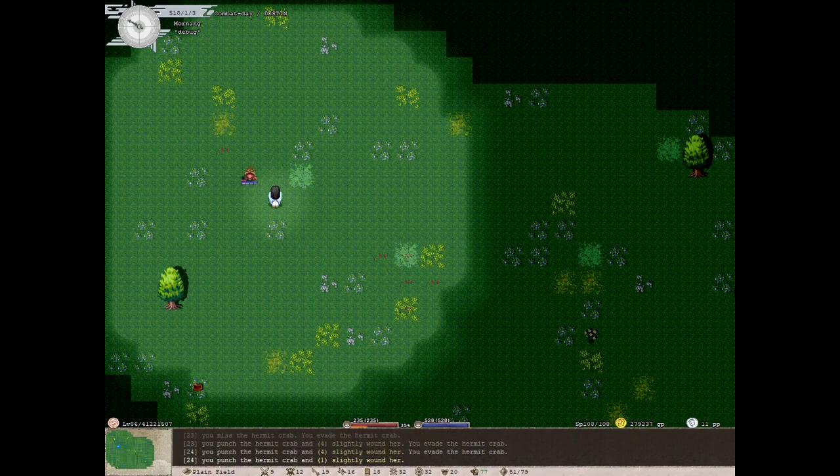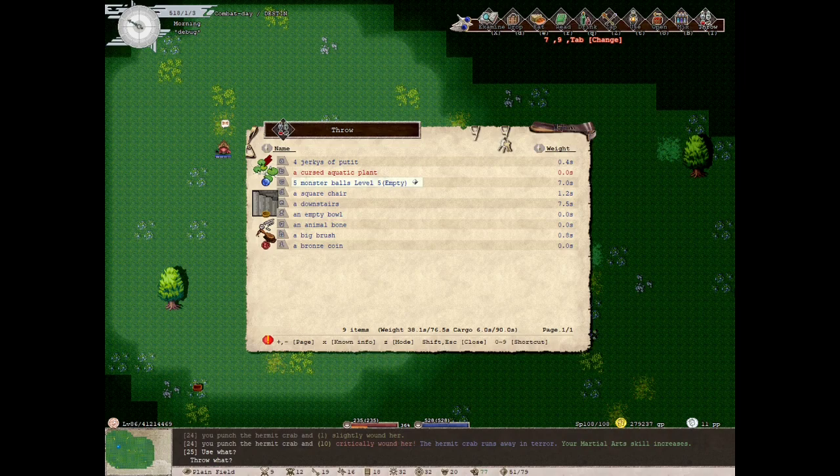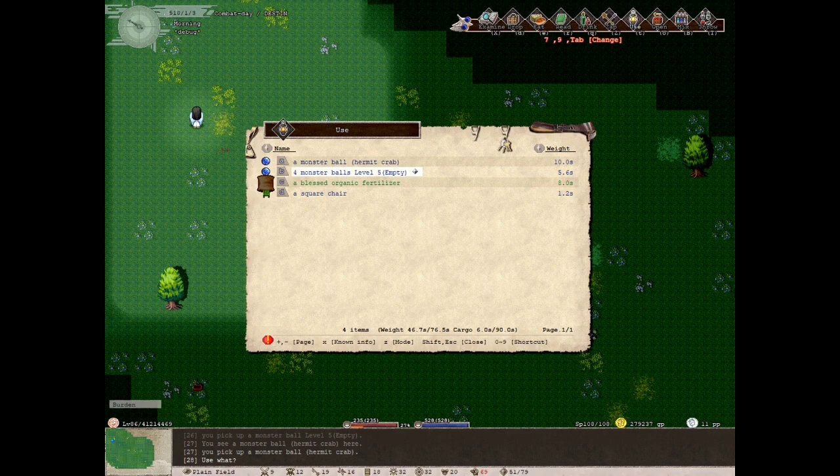I'm going to get him as low as I can and hopefully not kill him. I got him down — you can see his red health bar is pretty much gone. Now I push Shift+T to throw, go to my monster ball, and try to throw it. I just missed, so let me try again. Got him! You may miss — I don't know what skill affects throwing, but if he's not very close you can miss.